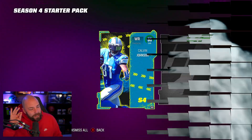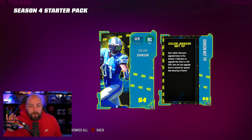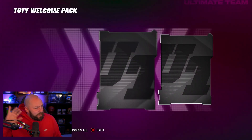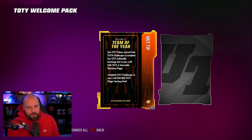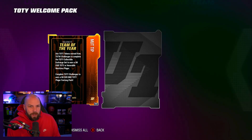Good news, no delays. Bad news, the allergies are crushing me. Season four and Team of the Year is here. You get a 91 Kelvin Johnson who you can upgrade throughout the season up to 99 — he gets all the team cams.